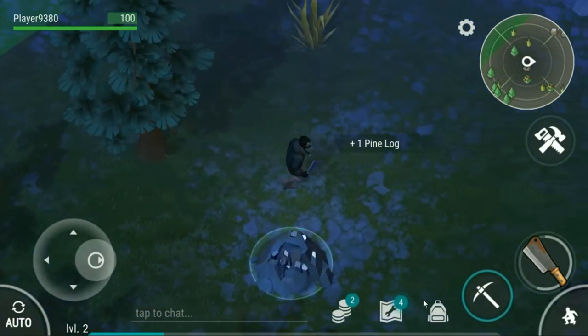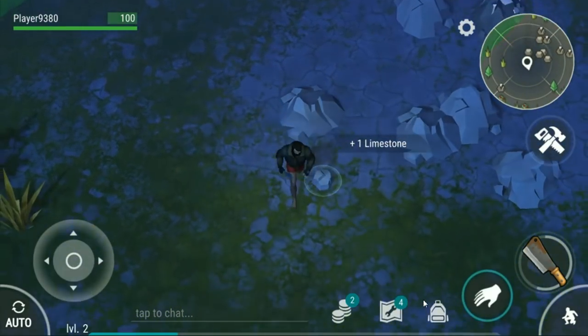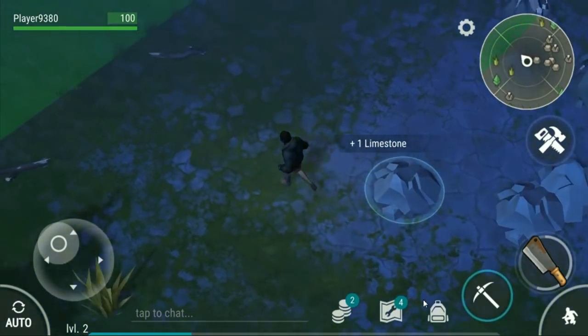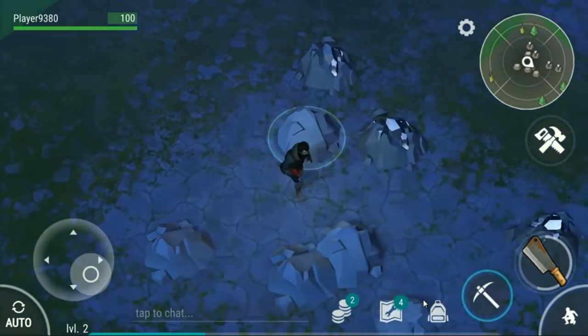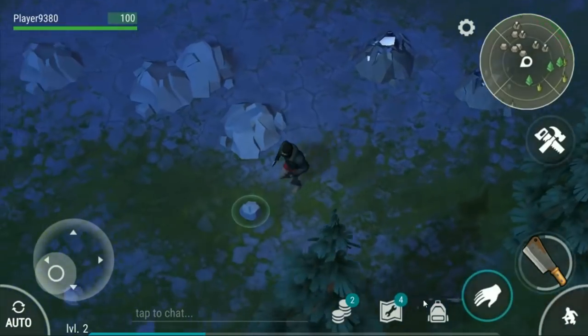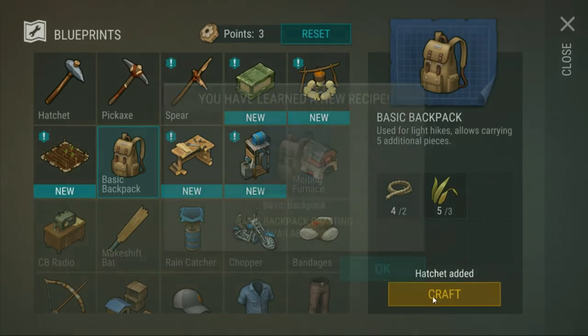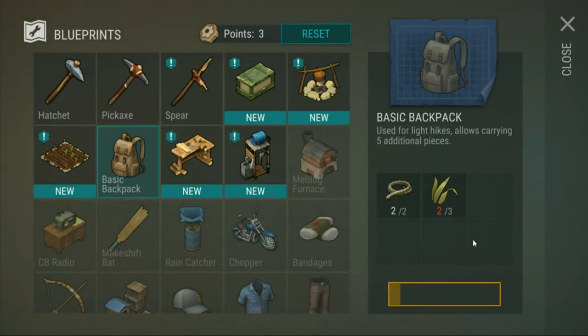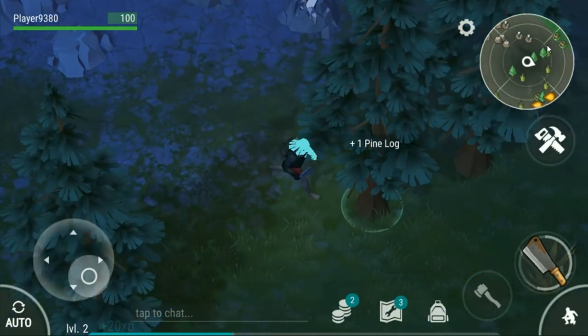I need to be finding a couple of stones on the floor. Here we go - one, two - let's take a log, and is there a third stone? There we are. Let's make ourselves a hatchet. And we can make a backpack as well. Already progressing nice and quickly.